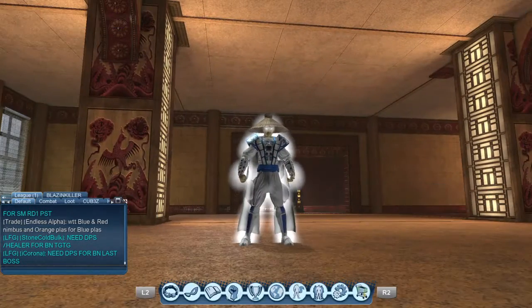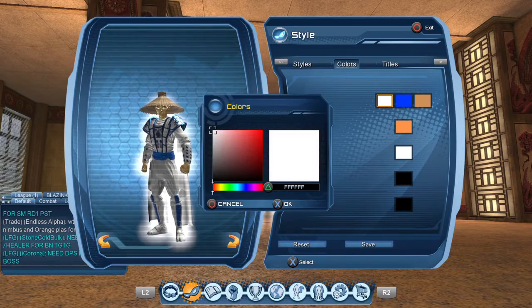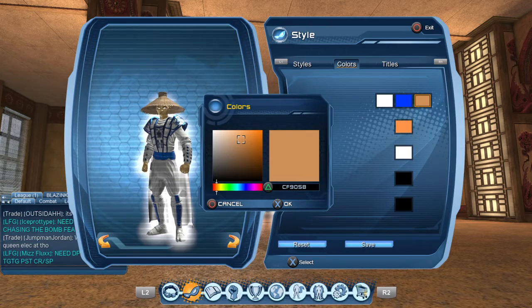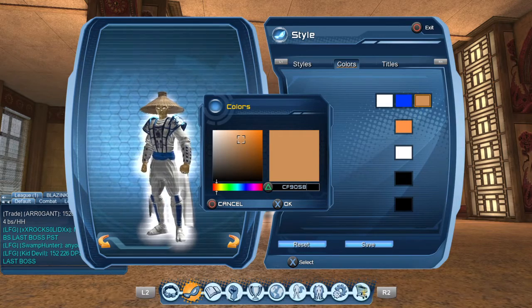Today we're gonna be doing Raiden from Mortal Kombat. Let's get into it. First we're gonna start with the colors. First one is all white, second one is blue — I put it 003855FF — and the third one is for his hat: CF9058.